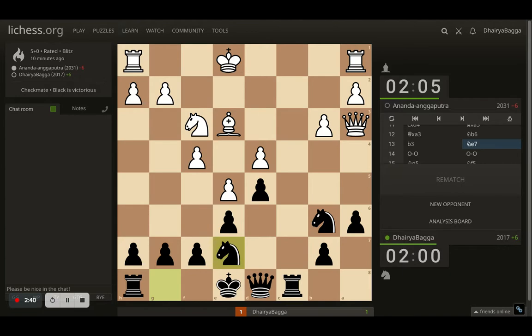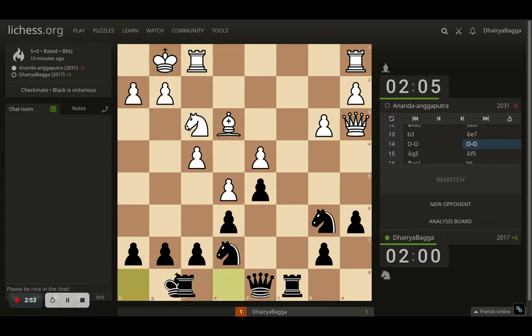Here comes knight to e7. Why? I want to castle as well, and the queen was in the way — I couldn't have castled. So I'm developing the knight to e7 instead of going for h6, which is passive anyway. Opponent castles, and so do I. It's move number 14, development is done, the c-file is opened up, and I have control of the open file, so I should be the one driving this game forward.